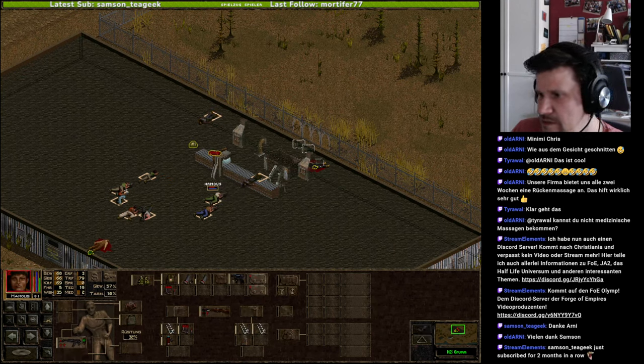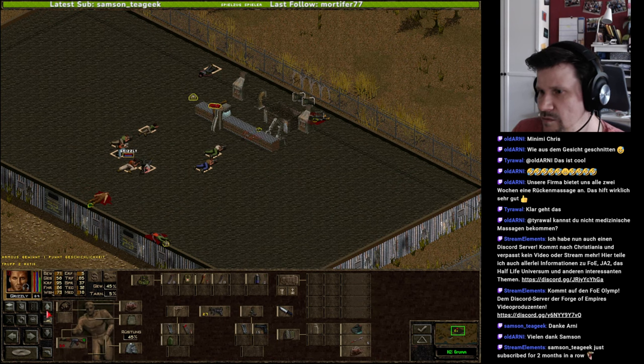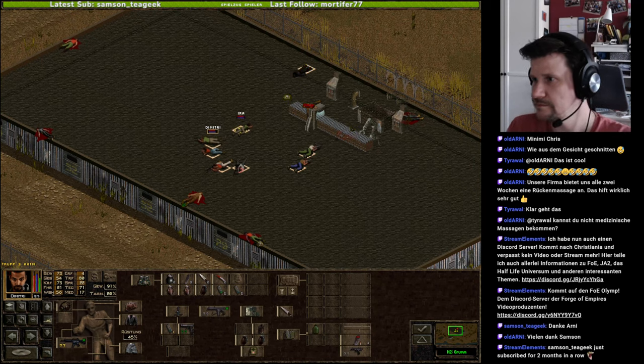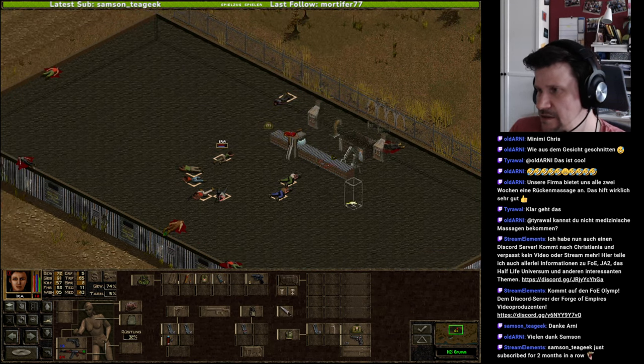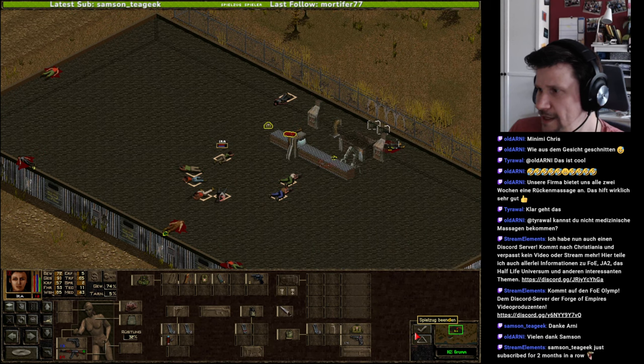Das ist gut. Jetzt ist er auf jeden Fall fällig. Jetzt ist er bewusstlos geworden, weil er vorher schon sehr viele Aktionspunkte abgezogen bekommen hat. Ira hatte ihn mit dem Feuerstoß ja ziemlich gut getroffen – daran wird es gelegen haben, dass er nicht mehr handlungsfähig war. Das gleiche machen wir jetzt mal mit Hamus. Runde beenden – danach auf jeden Fall erstmal speichern. Unterbrechung für Fox – gut, dass sie noch genügend Aktionspunkte hat.